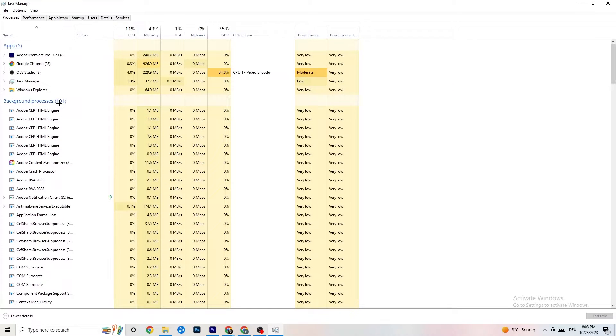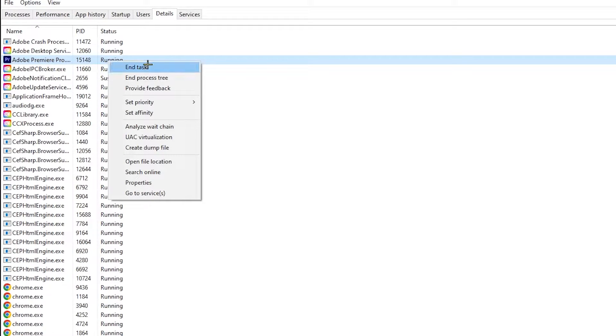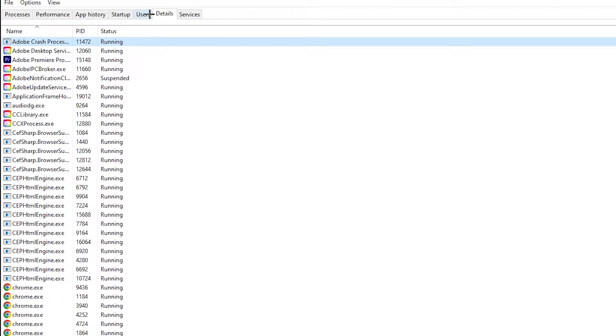Next, go to the Details tab in the top-left corner of Task Manager and search for your game's process. Right-click it and hit 'Set Priority.' It will likely be set to Normal — change it to High or Real Time, and check which works better for you. Hit Apply and you can exit afterwards.